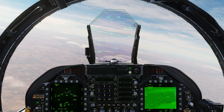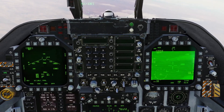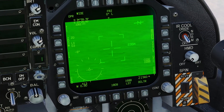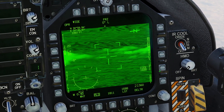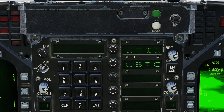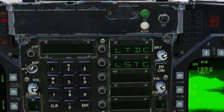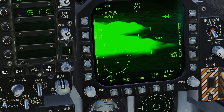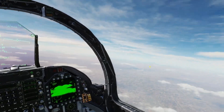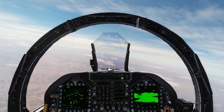We have a couple of GBU-12s. We are on laser code 1688, and that is the laser code that our JTAC is going to be using. If you want to change those, you can hit the UFC button on the FLIR page. We have our laser target designator and our laser spot tracker codes, and you can have them be separate codes as well. But we're just going to have them the same today — 1688.